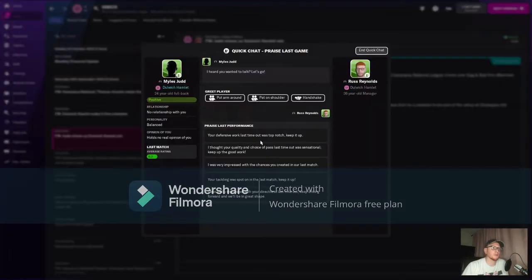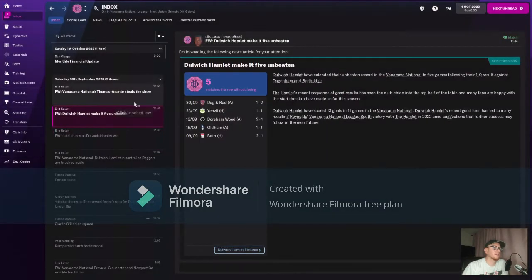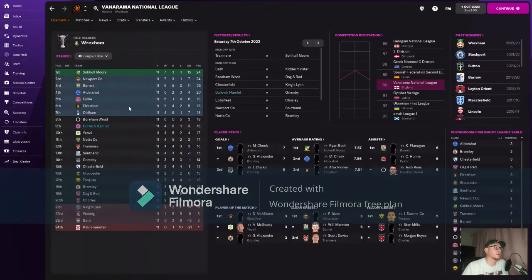Let's give Judd some praise here. Five games unbeaten now. Looking at the table: we are in ninth position, 18 points, four wins, six draws, one loss.